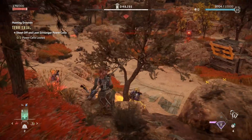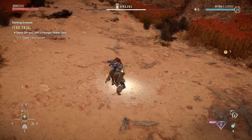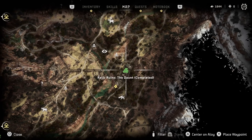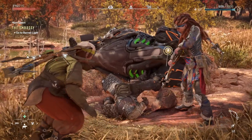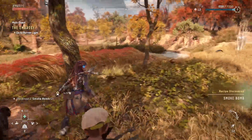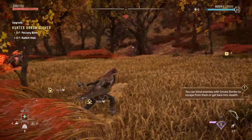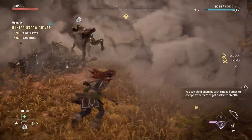Another really interesting item you can get is more of a utility item. You get it very close to the relic ruin just southeast of Chainscrape, where you basically help a couple of NPCs dealing with some nearby machines. Once you're done helping them, they will give you a recipe as well as two smoke bombs, and from this point on you can craft smoke bombs — some of the most useful items in combat.